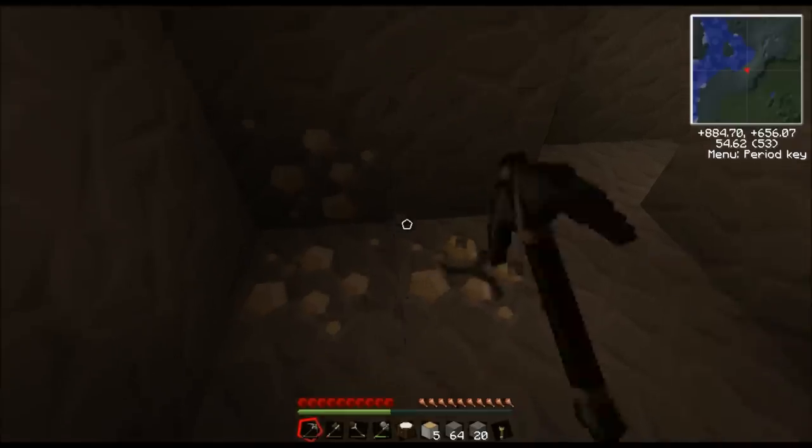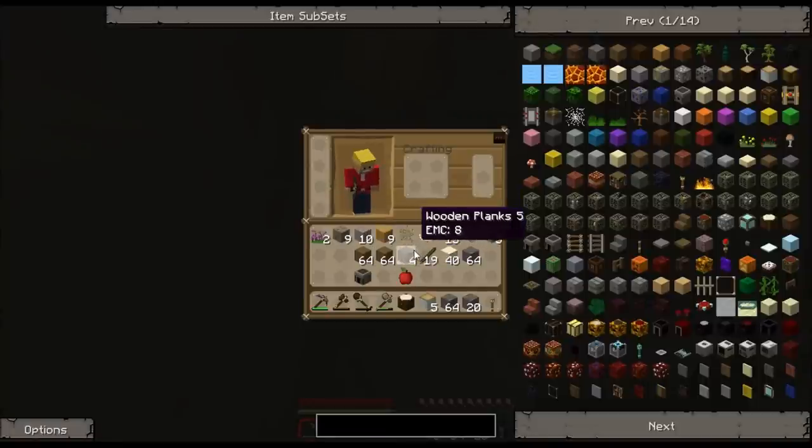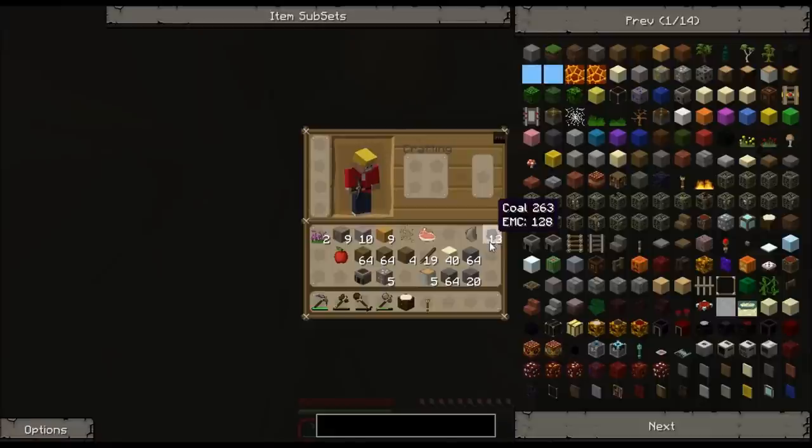Hello. I was mining. I haven't quite built my house yet, but I was mining and came across some iron — my first iron! All I've gotten so far is I chopped down a bunch of trees, got one apple, killed a pig, and got some coal. But man, am I glad to have that iron. Now I can shear some sheep, get a bed, and set my spawn. I'm running low on torches. I found the coal next to the sand — sand for glass for the windows.